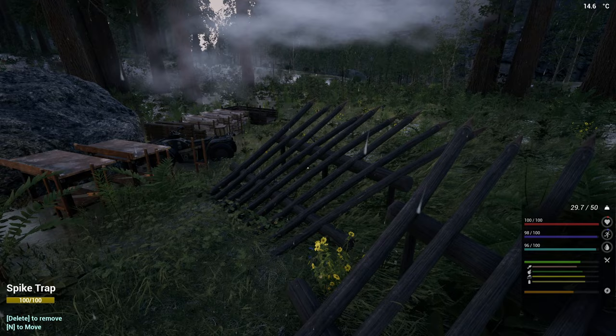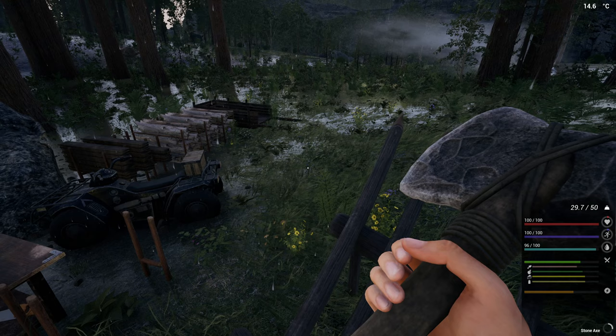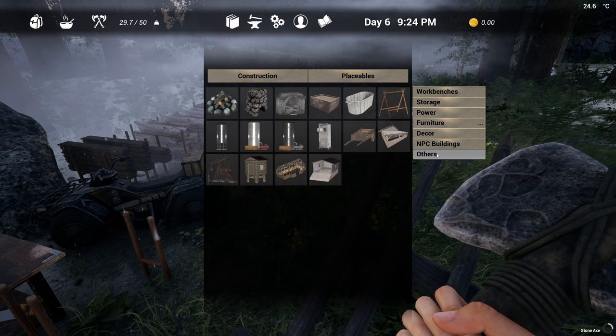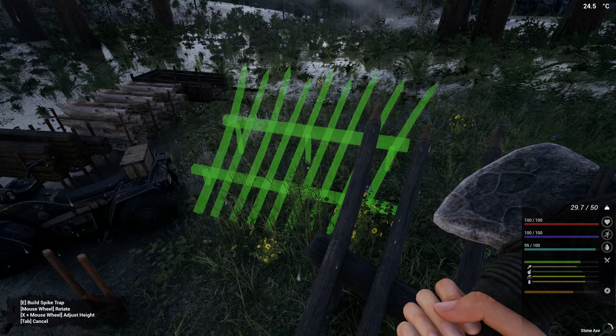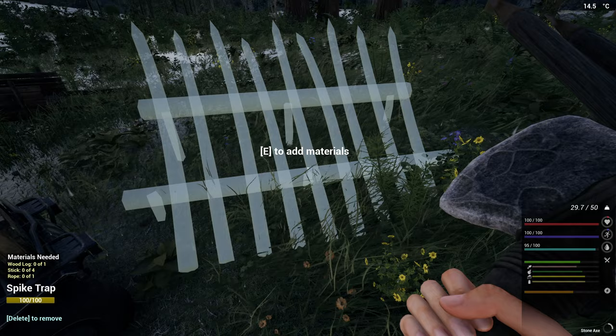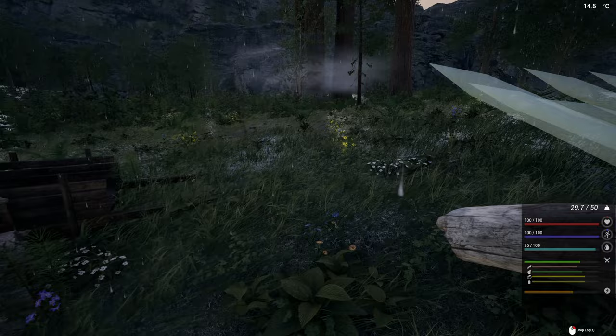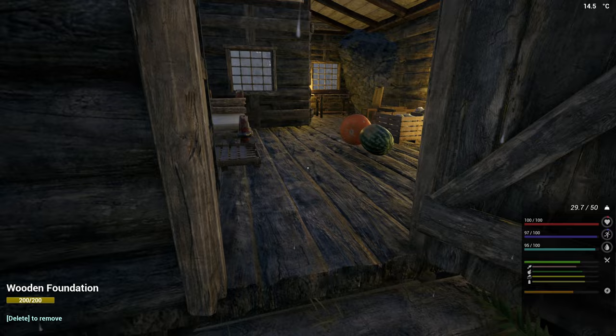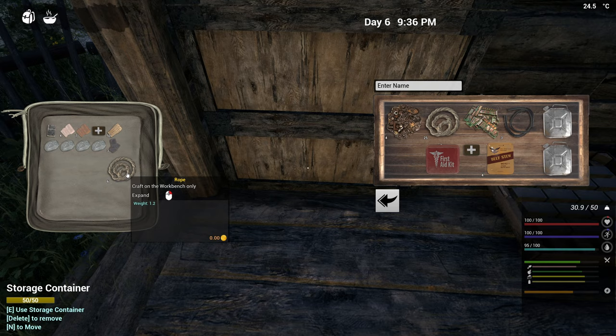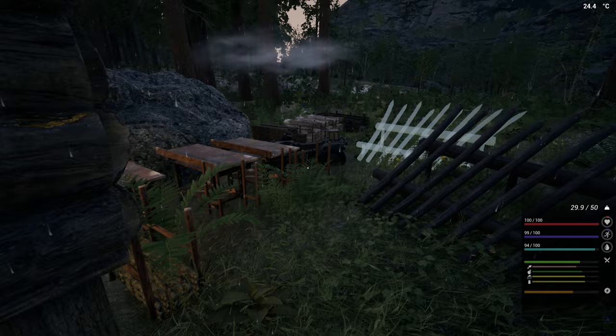We should probably make another set of spikes while we're waiting. Under Builds, Placeables, Other, Construction — there they are. I'd have to move this out of the way if we take the ATV out, but let's just put it there for now. It needs four sticks, one rope, and one wood log. We've got all that — one, two, three, four sticks and one rope. And I'll just split one and put those back away. That's perfect.